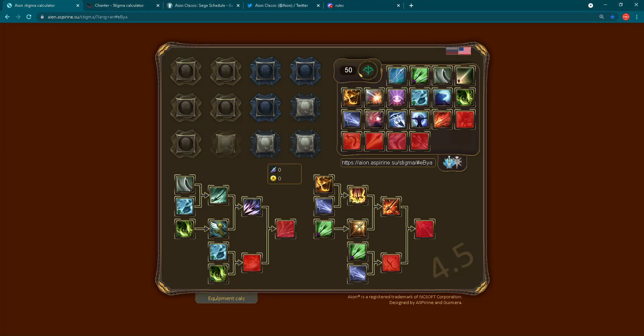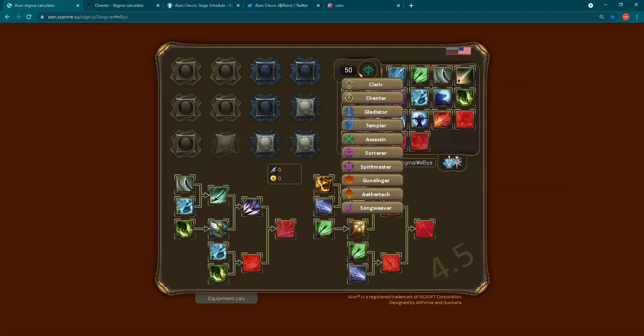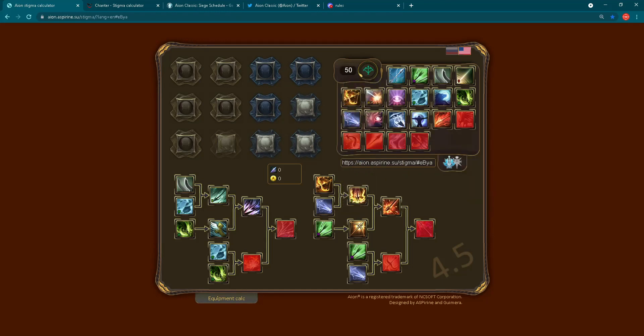In front of you you can already see this Aion Stigma Calculator. Like I said this is the old one but it's perfect for Aion Classic. You can choose here between basically each class — we have here even new classes, but you will not need them. And for Aion Classic you can also choose between two factions here on the right side, so you can pick and play around a little bit with this.